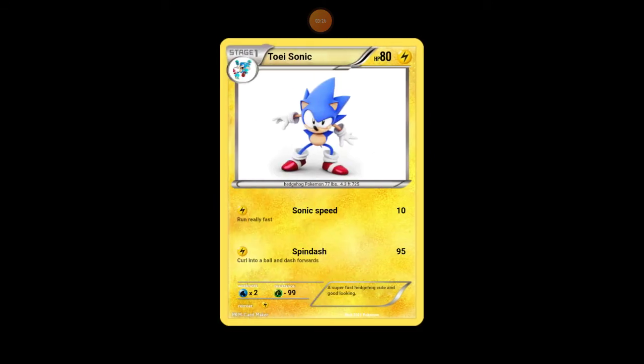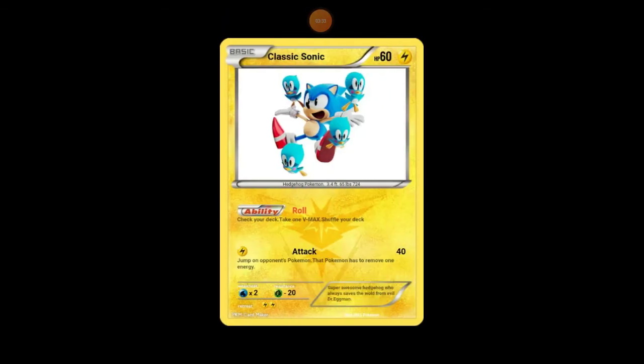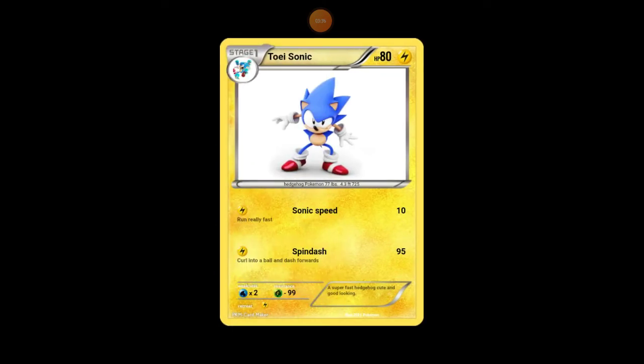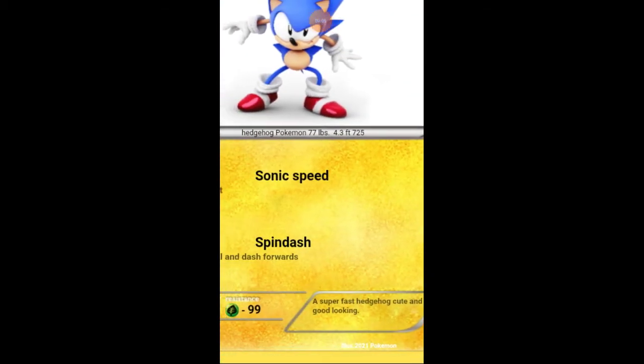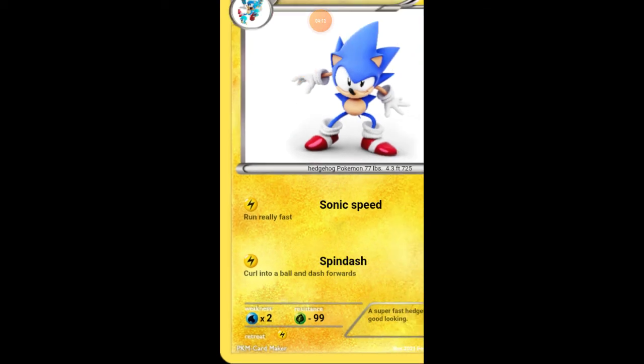Next is Toey Sonic, and as you can see he evolves from Classic Sonic. Toey Sonic is also a Lightning type Hedgehog Pokemon, 77 pounds, Pokemon number 725. He has Sonic Speed, which does 10 damage — run really fast. Spin Dash does 95 damage — curl into a ball and dash forwards. His description is 'a super fast hedgehog, cute and good looking.' Illustrator 2021 Pokemon. His weakness is Water, which does times two.